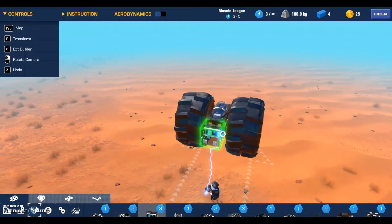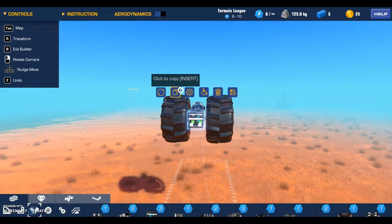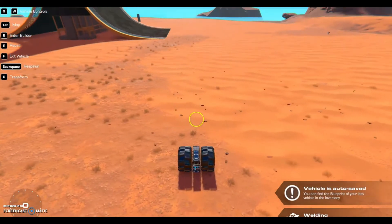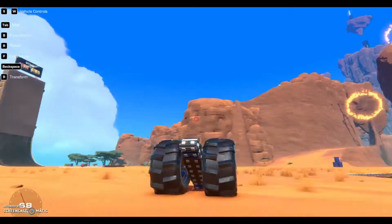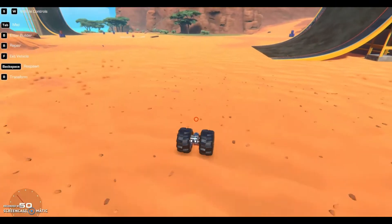Add an engine — you know what, two engines, double the speed. Yeah! And we are... this is fun guys, wow! Look at the car we made — it has two wheels.